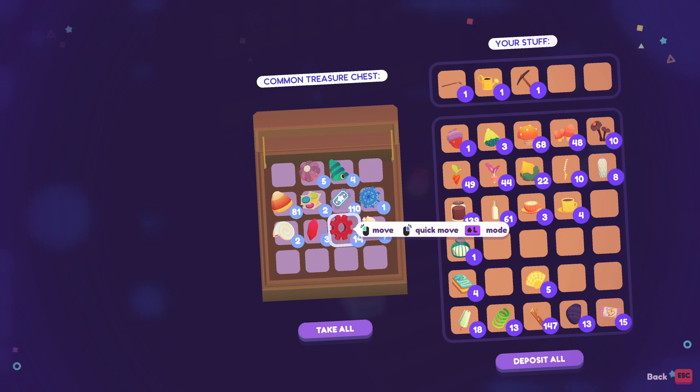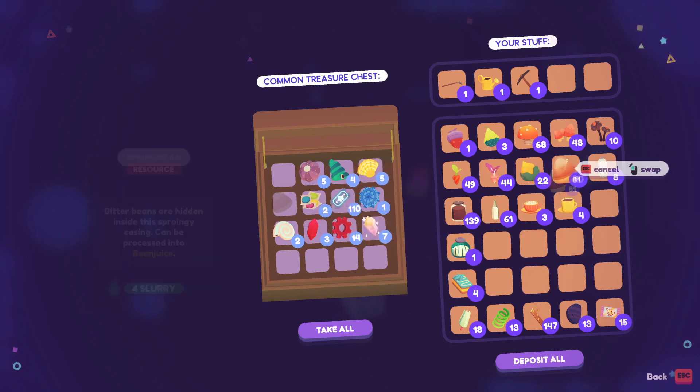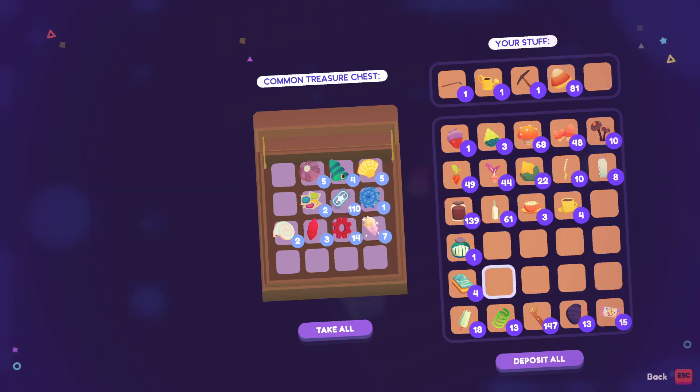We have sprockets I can go here, some shells, and look how much we have — 80 candy corn! So good. I think that's pretty good for now.